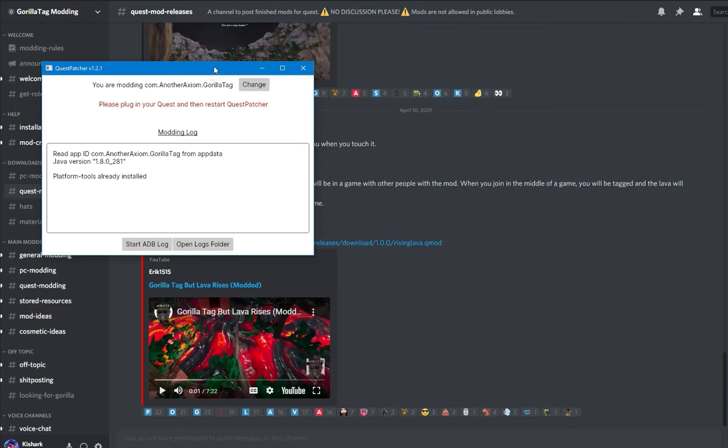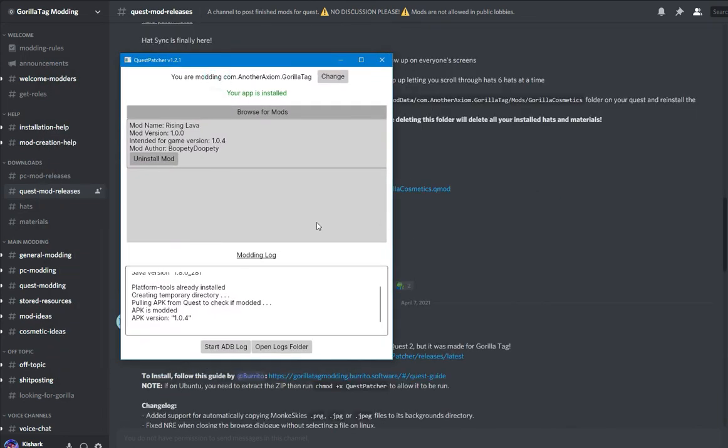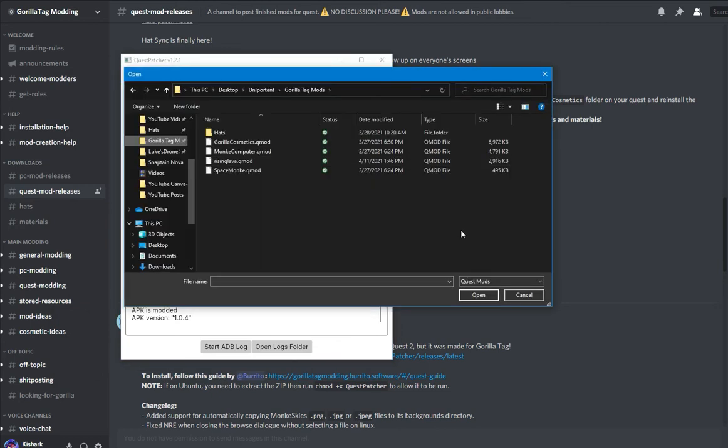So we're going to open up the Quest Patcher. Once it's opened, you have to close it, plug in your headset, and open it again. Once you do that, you need to browse for files and find the mods you downloaded. In this case, I already have the Rising Lava Mod installed.